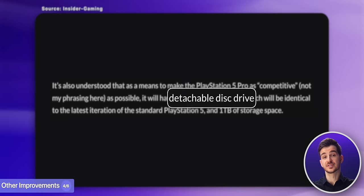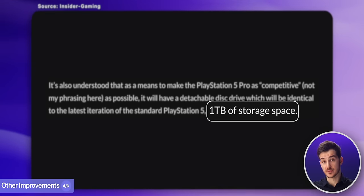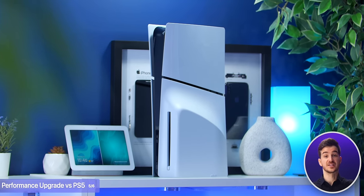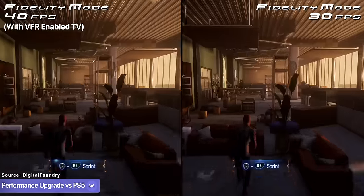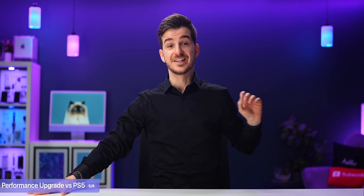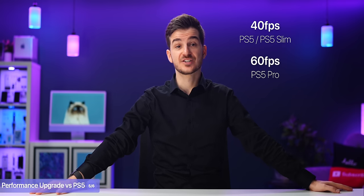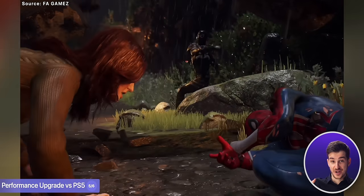Other changes include a detachable disc drive and 1TB of internal storage, matching the PS5 Slim. In terms of actual performance improvements from a PS5: many first-party titles like God of War Ragnarok, Spider-Man 2, and Ratchet & Clank: Rift Apart support 40 FPS quality modes on VFR-enabled TVs. Judging by the 45% faster rendering performance alone, these games should now run at 60 FPS at native 4K with ray tracing enabled — already a pretty substantial upgrade.